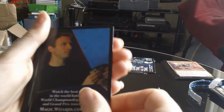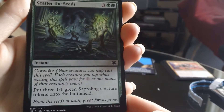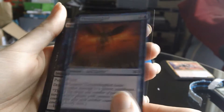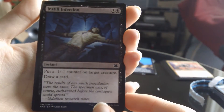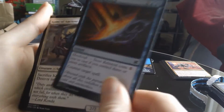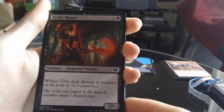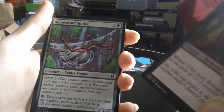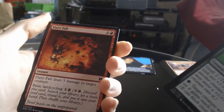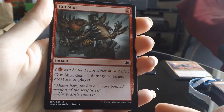Alright, here we go then — this is exciting. Scatter the Seeds. Thrummingbird. Instill Infection. Stoic Rebuttal — however you want to say it. Kami of Ancient Lore — I feel like we've had this pack before. Sickle Ripper, I've not had that one before. Aqua Strand Spider — he's a nasty looking spider. Fiery Fall. Gut Shot — that's a good card, I like that card.